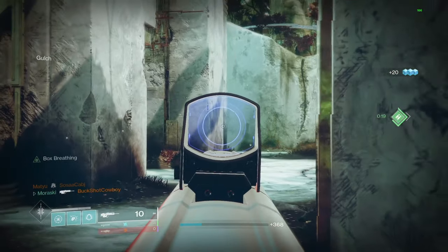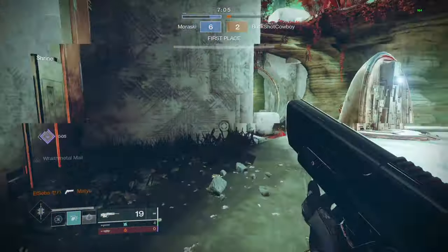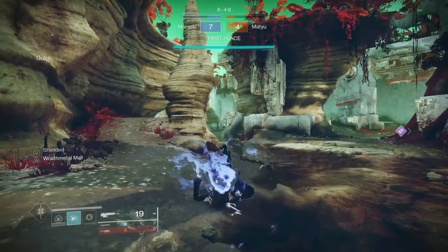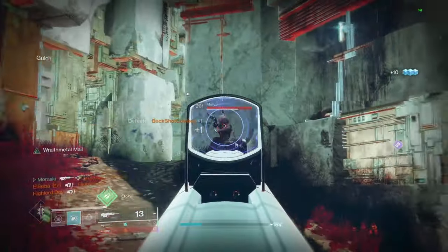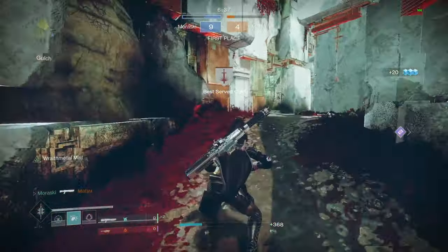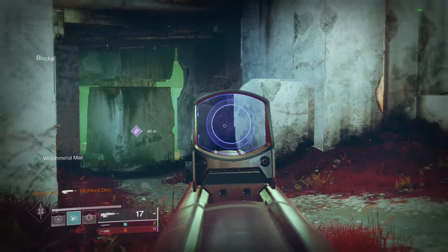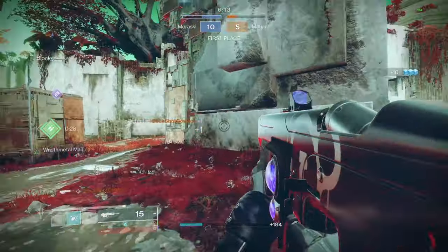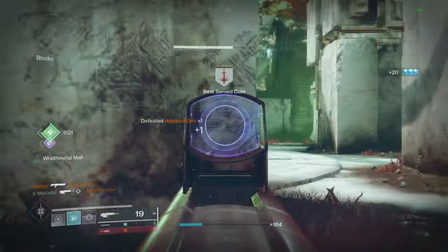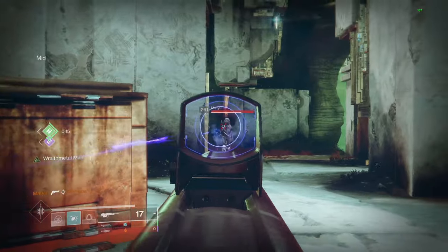I'm going to try to activate the Box Breathing — you've got to aim for like a full second. You kind of lose radar, which is how I didn't know that guy was there. But it does make it a three-tap, so if you are on a long-range map it's very easy to do. Nice four-tap there. See, there's the Box Breathing helping out a bit. This thing is actually not terrible, especially for a scout rifle. It's actually doing well on Endless Veil, which is surprising.